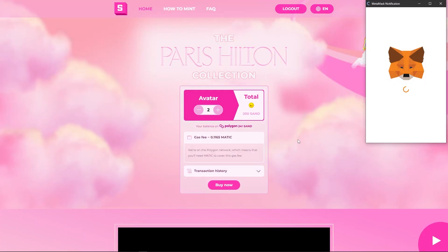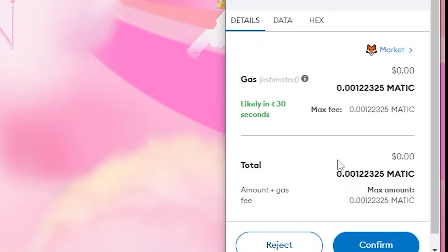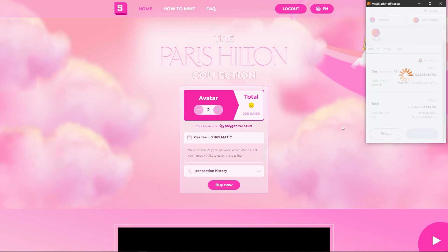Once you click buy now, MetaMask will pop up and show you how much the transaction will cost. If you are happy to proceed, click confirm. Once the transaction has gone through,